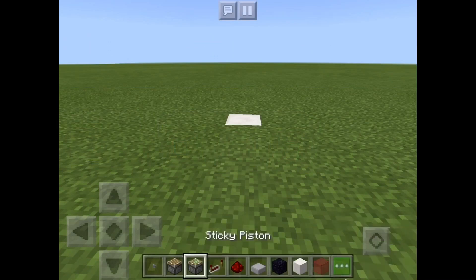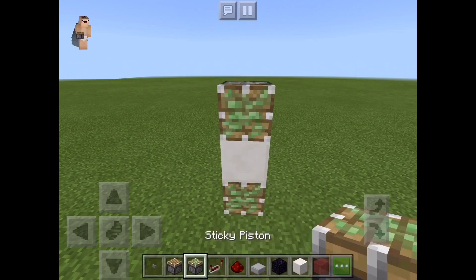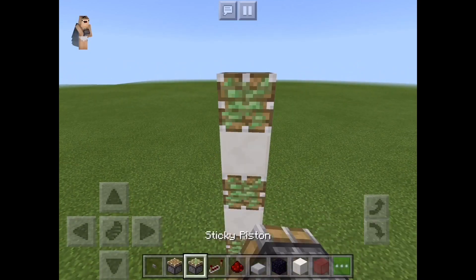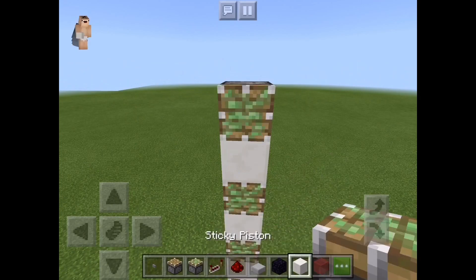So to start off, you're going to want to put a sticky piston, then a block, sticky piston, block, sticky piston, and block. You're going to want to do this for as high as you want your elevator to go.